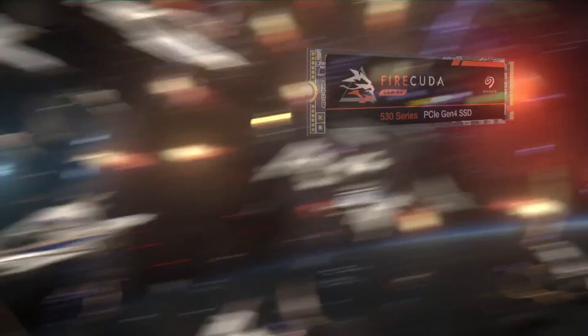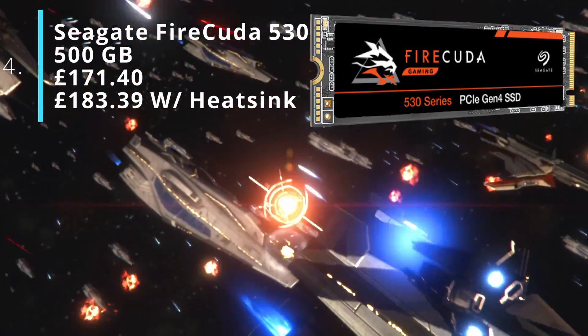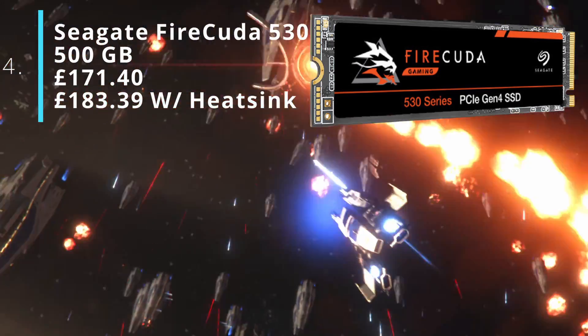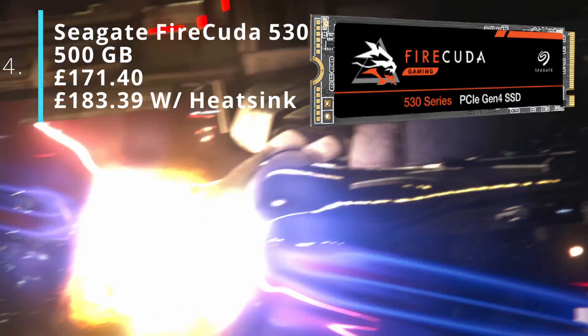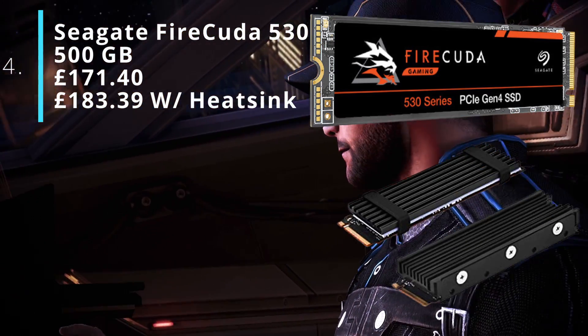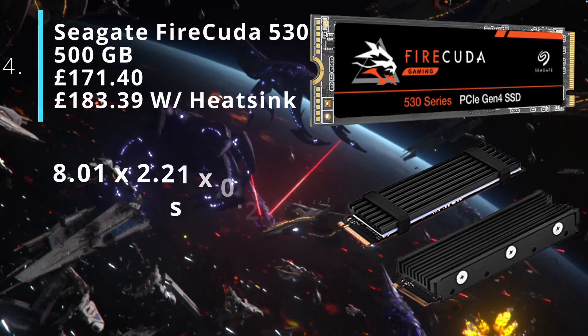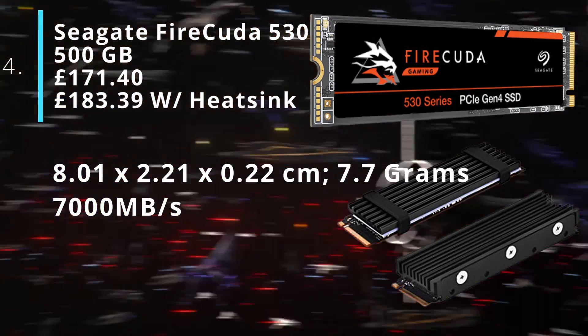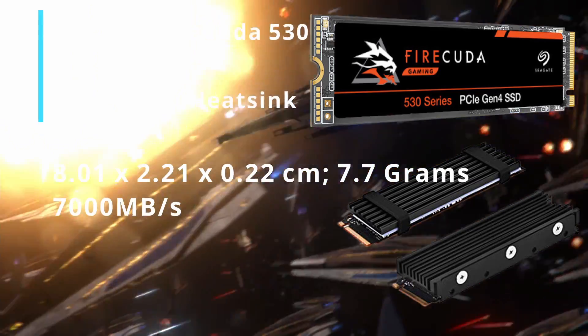At number four, we have the Seagate Firecuda 530 500GB internal SSD. It's £171.40. This one is credited by Push Square for being compatible. It will also need a heatsink, bringing the price up to £183.39. Its dimensions are 8.01cm x 2.21cm x 0.22cm and it has a read speed of 7,000MB/s.